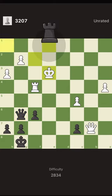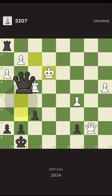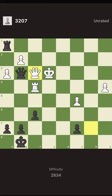What about a rook check? The king goes close to the rook and then we don't have any good continuation. So let's give a check with the queen. Now again we have two checks available — with the rook and with the queen.